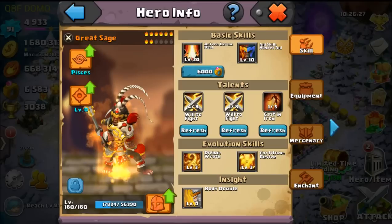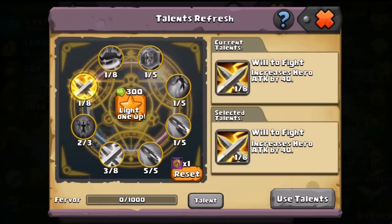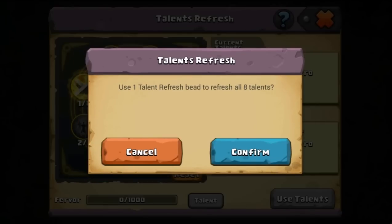But there's no easy way to get these Talents — they're just random. So let's go ahead and try it because I have a few Talent Refreshment Beads, but if you don't have any of those, it would cost you 200 gems. If you click Reset, it's going to use one of my Beads to refresh all 8 of the Talents.